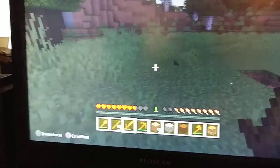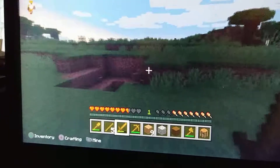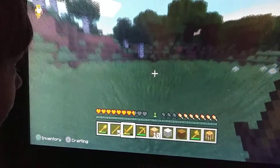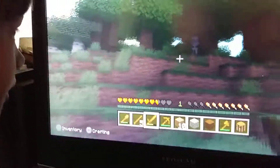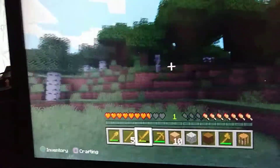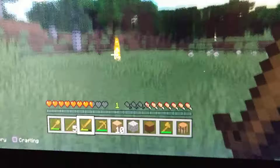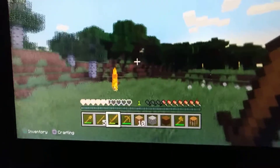If you get the chance to kill one, it's not that hard for me but will probably be hard for you. If you kill one you will get gunpowder. Now this, my friends, is a skeleton — it's literally just a skeleton except it holds a bow and arrow and will shoot you at a certain distance, so maybe you shouldn't get too close. Also, certain mobs burn when it's daytime, like skeletons and zombies.